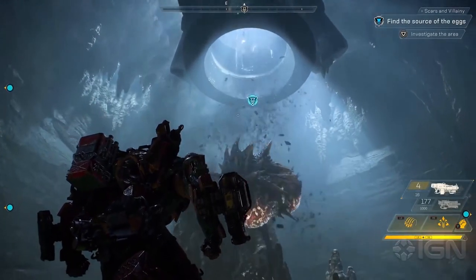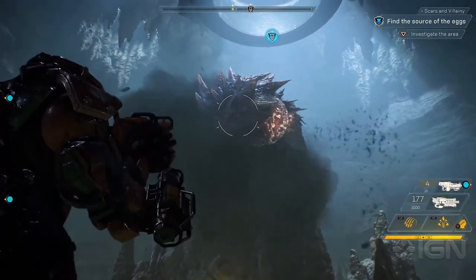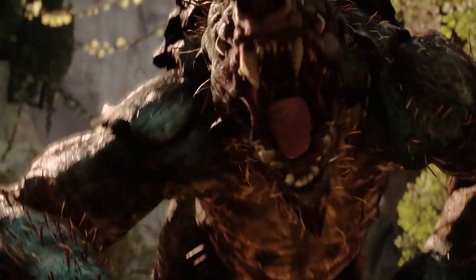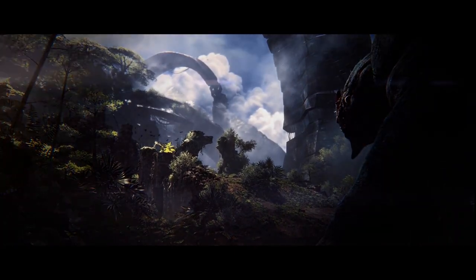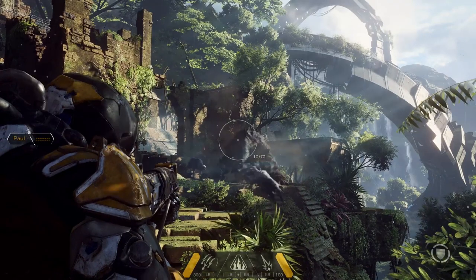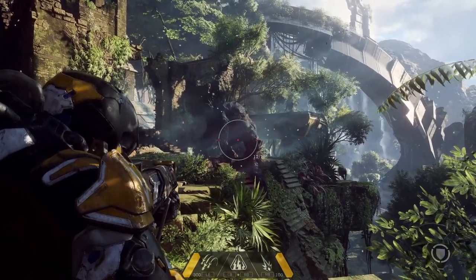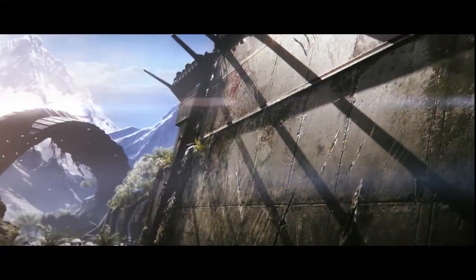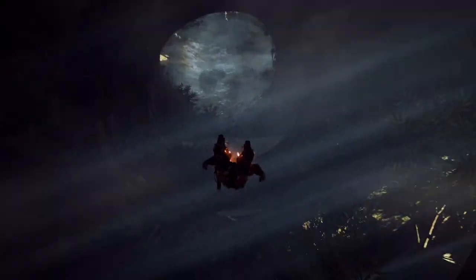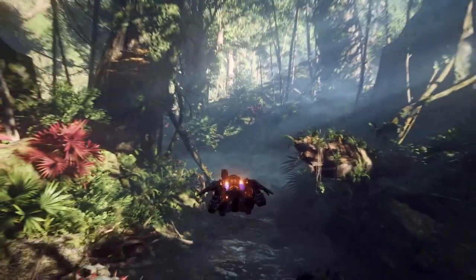We saw other spider-like creatures called Digesters. And besides that, there is also the Apex Predator of Anthem, the Ursex — a gorilla-like creature that we've also seen in last year's gameplay footage. There he was hunting a pack of other creatures that bear similarities to wolves, though we don't know their name either. All these creatures interact with each other and the environment. Bioware stated that specific creatures will come out when it rains and others when the sun shines. They also react to the weather, the seasons, and the day and night cycle.